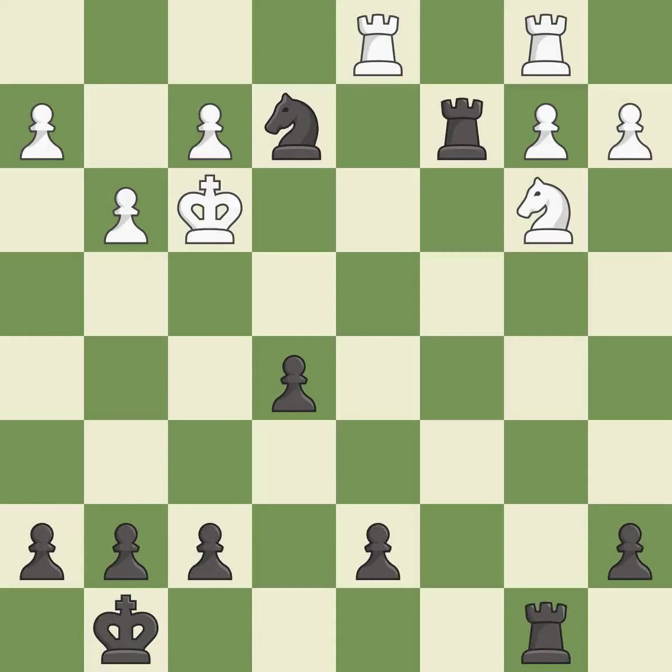This activates a rook by developing it off of its starting square. That was a free pawn.